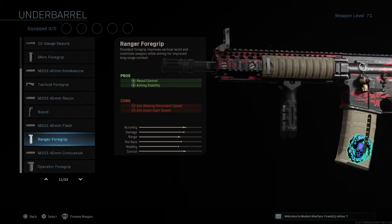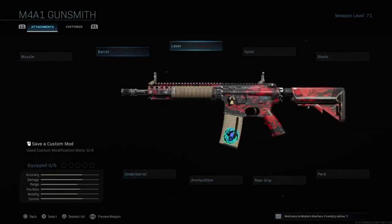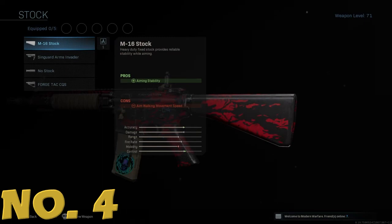We're choosing the Range Foregrip over the Operator Foregrip because it gives you that extra bit of accuracy and bullet stability as you're shooting. It's much better — gives you that long-range extended add-on to the gun, making it more efficient when fighting people at a distance or against campers head-glitching in buildings. Range Foregrip has got you covered.